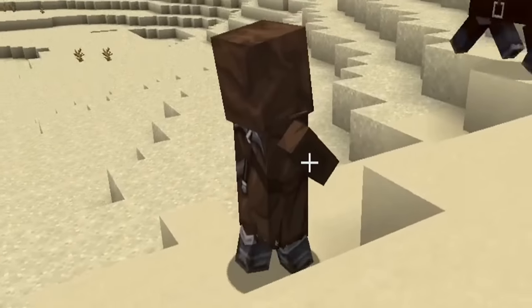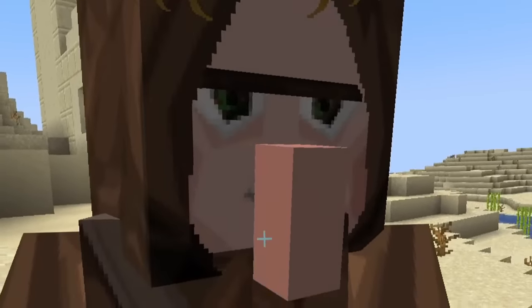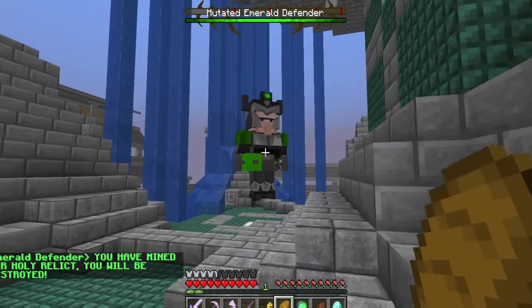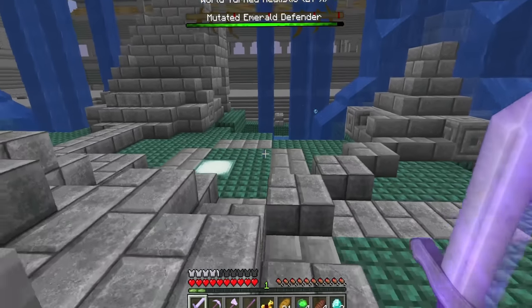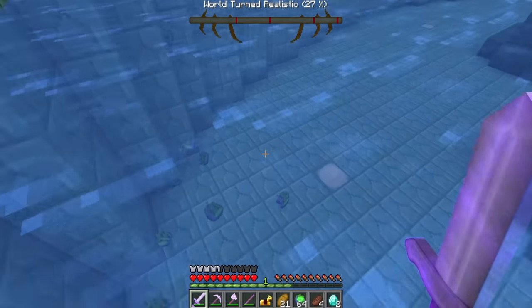What kind of villager are you? Can I trade with this guy? What are you doing with my horse? Why do you look so creepy? 'You have mined our holy relic. You will be destroyed.' What in the world did he turn into? A mutated emerald defender? Die — I don't want you around me. He just fell into the fountain — that was the easiest fight I've ever done.